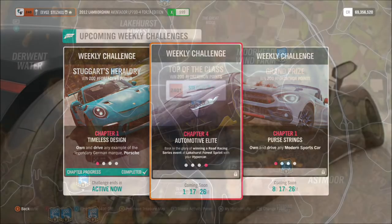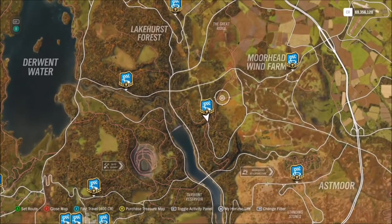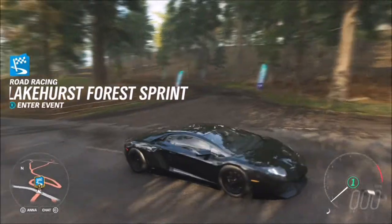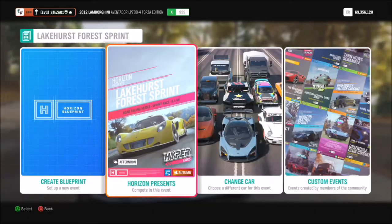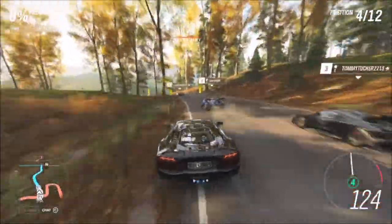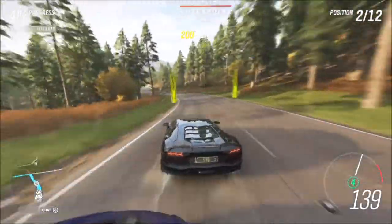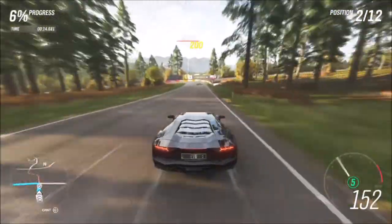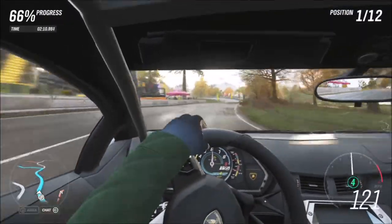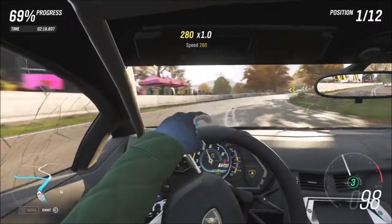The last challenge wants you to win a race at the Lakehurst Forest Sprint, which is a road racing event. It's just below the Lakehurst Forest and Moorhead Wind Farm — just a sprint race. You can make a blueprint for a short race if you want, but I just went for the full race which is about six and a half miles, so it'll only take a couple of minutes. Depending on your difficulty level it should be fairly easy. There is a tune for this Lamborghini Aventador Forza Edition on my storefront — a fair few people have downloaded it, it's for X-class, so it's very quick and will make short work of all these challenges.